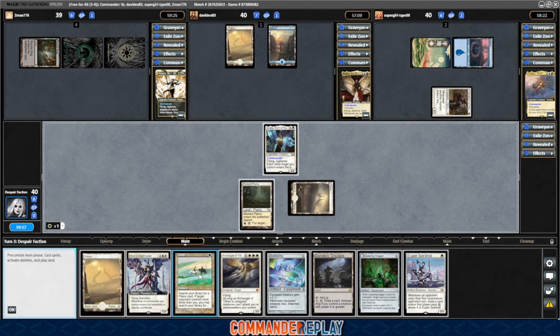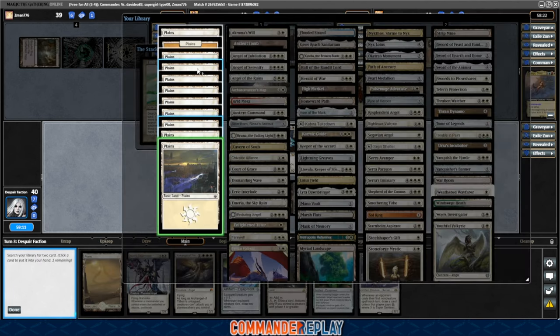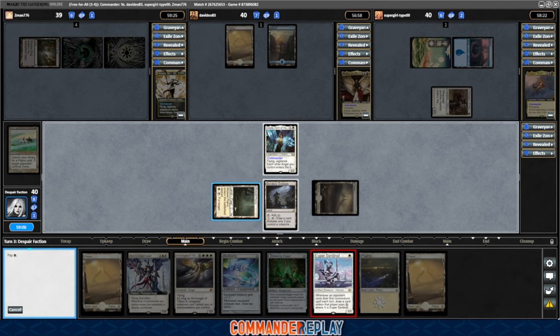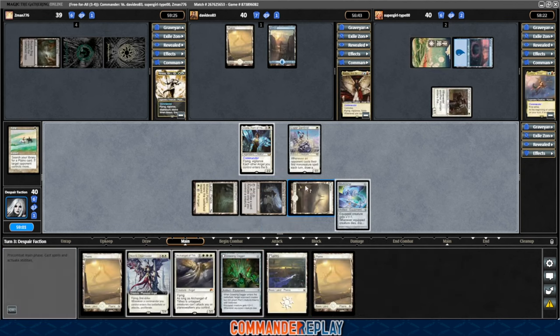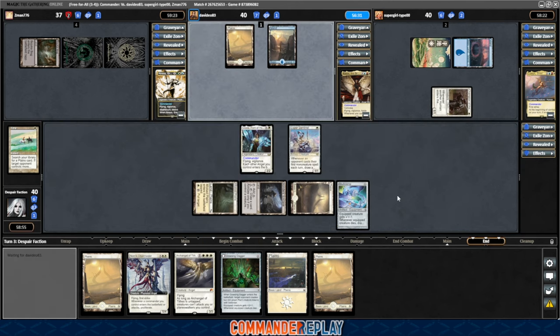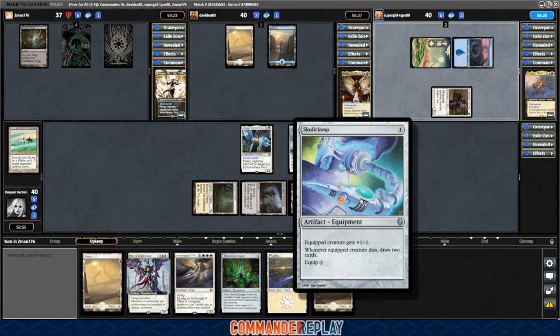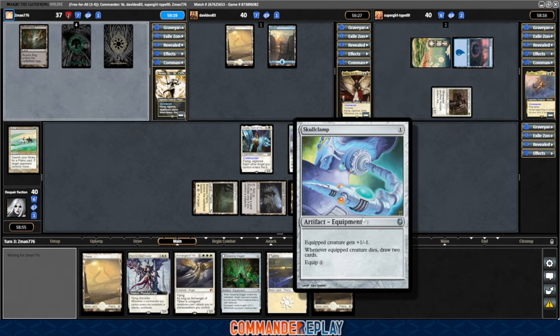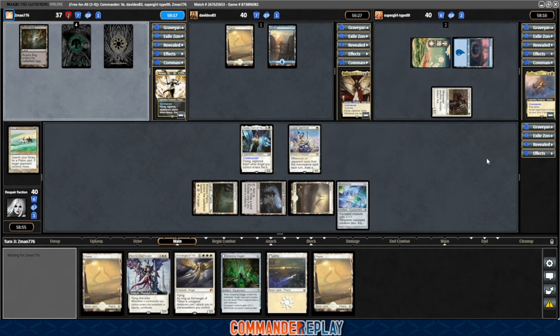Let's go Tithe, get some Plains. Play the Bonder's Enclave. Cast the Esper Sentinel. Cast the Skullclamp. Go to combat, poke the Atraxa — they take two. I'm going to call that a pretty good turn, pass right there. We have loads of card draw in Skullclamp and Esper Sentinel. As a mono-white deck, this is a very exciting amount of card draw — don't usually have this much.